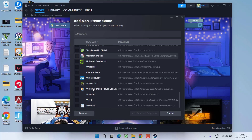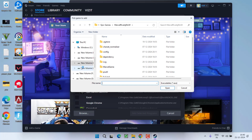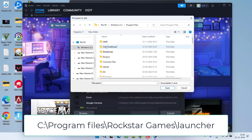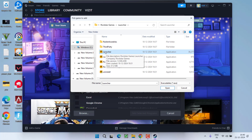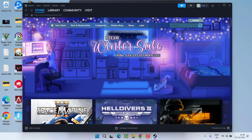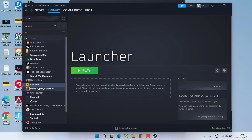From here, scroll down to find Rockstar Games, and if it is not available, simply browse the directory in C drive > Program Files > Rockstar Games > Launcher, and here you will find the Rockstar Games Launcher. Double-click to add the launcher, then hit 'Add Selected Programs.' Now you can see the launcher is ready — click 'Play' to launch the game.